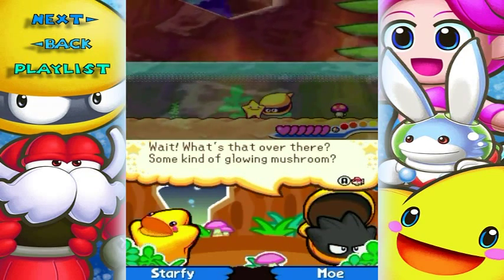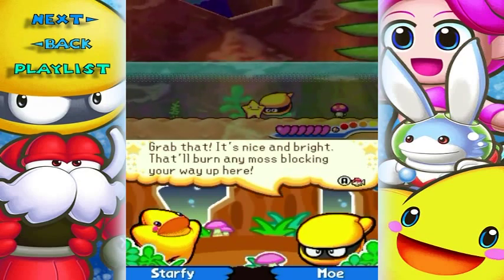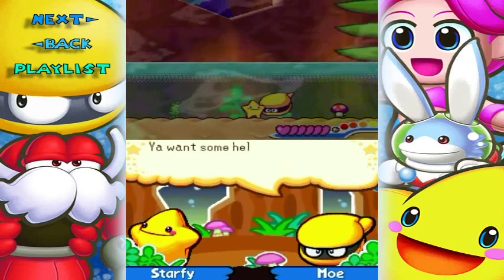Wait, what's that over there? Some kind of glowing mushroom? Grab that. It's nice and bright. That'll burn any moss blocking your way up here.